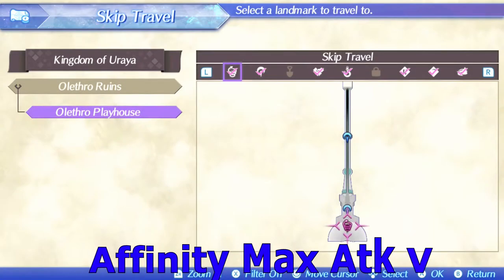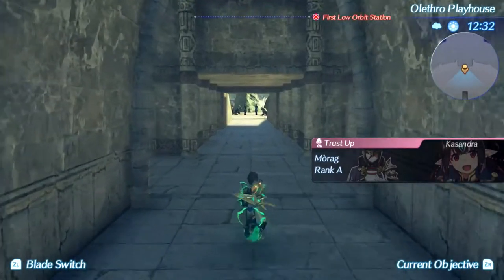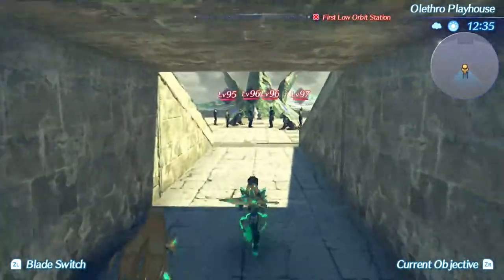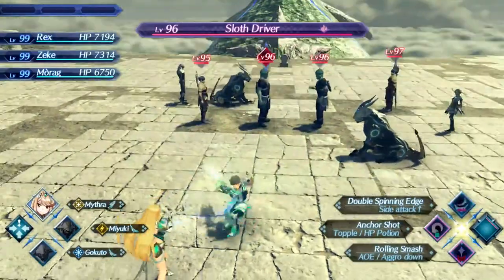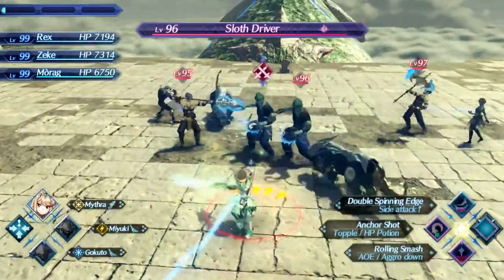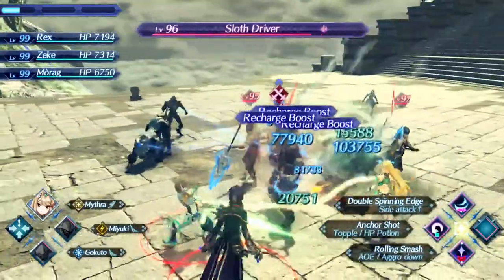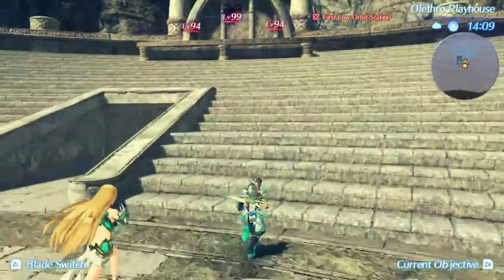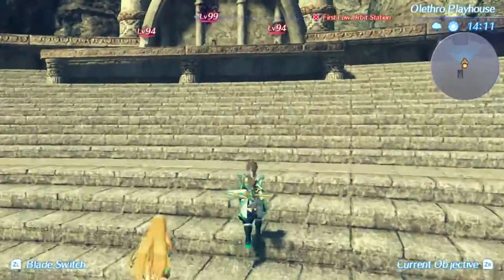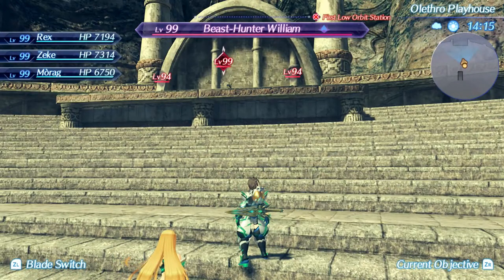The Affinity Max Attack 5 aux core is found in the Olethra Ruins in Uraya. Fast travel to the Olethra Playhouse and fight the level 96 sloth drivers. Note that these drivers only appear if you have completed the quest Farewell Good Friend, which requires you to have already beaten the quest Insurgent Investigations, and you probably need to be at least chapter 10 or even post-game. The level 99 unique monster driver in these ruins can also drop this aux core.